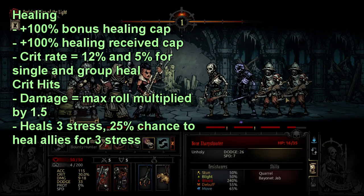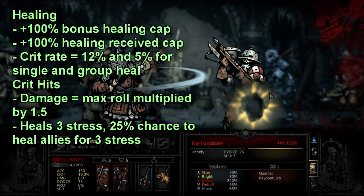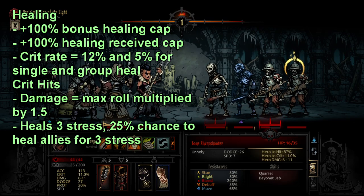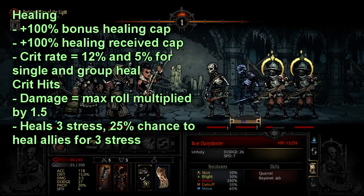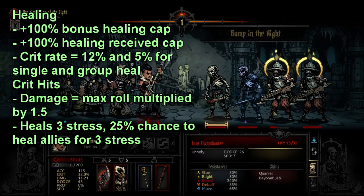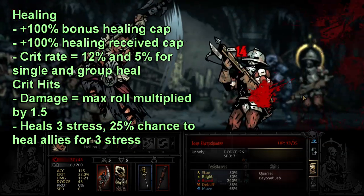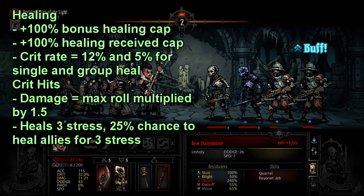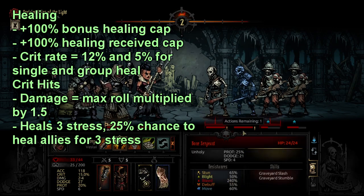Speaking of critical hits, they're pretty cool and interesting, and the way they are mapped out is not readily apparent. Here is how a crit is calculated: you have your normal crit rate of like 20% or whatever, and then you got a critical hit. The game takes the maximum damage value listed that you can do and then multiplies it by 1.5. You could say it just adds 50% to it. For example, if you do 10 to 20 damage listed on your ability and you get a critical hit, then you're going to hit for 30, because that is 1.5 times 20.